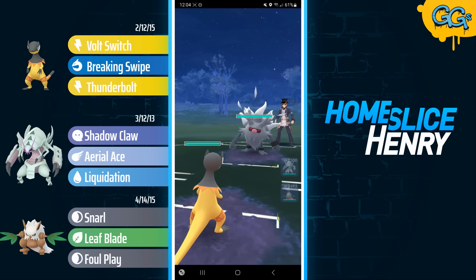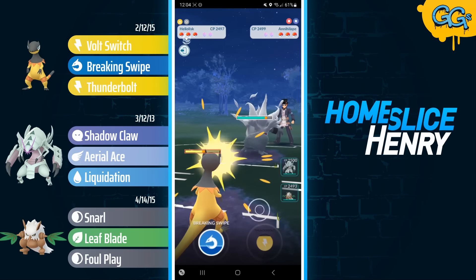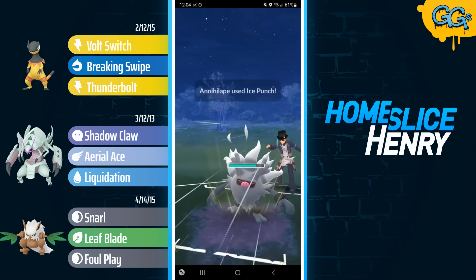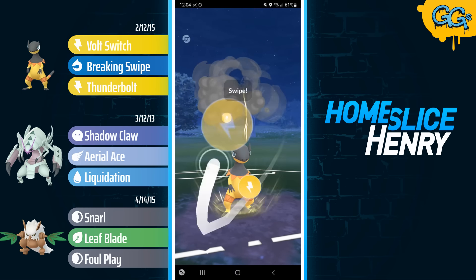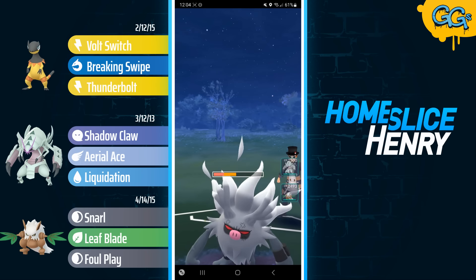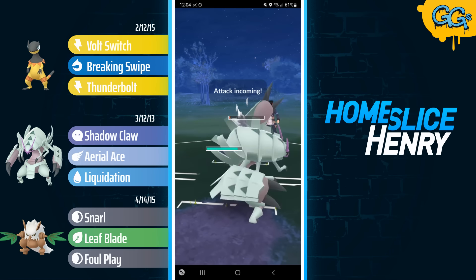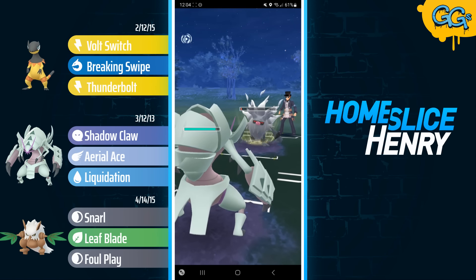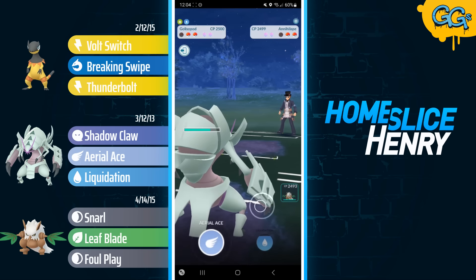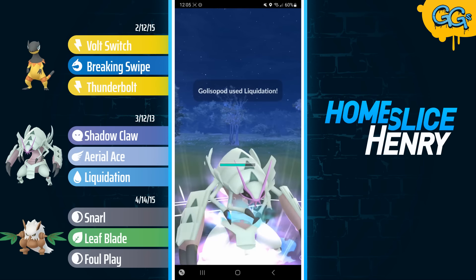Hopping into the next match — Heliolisk into another Annihilape, and this is just absolutely awful. I'm forced to stay in once again. The opponent plays it differently, throwing an Ice Punch. It doesn't actually KO, and the opponent probably would have been better off going for a farm down. I land the Thunderbolt and get a lot of damage onto the Annihilape. I send in Galissapod. Opponent fires off a last-second charge move — only the Ice Punch, not the Shadow Ball. I get rid of the Annihilape, but my troubles are not over — in comes Registeel.